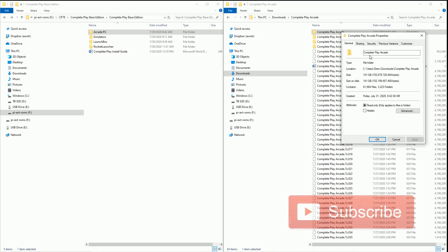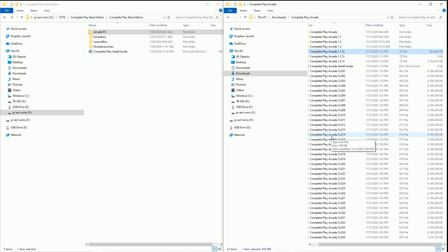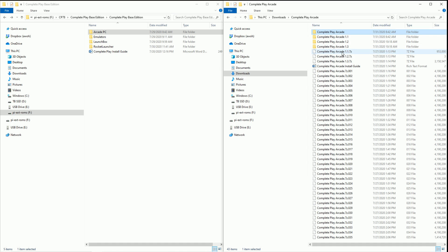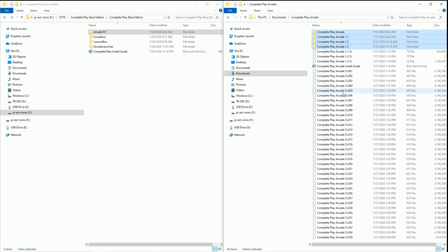The entire complete play arcade set is 141 gigabytes, 152 billion bytes. There are three updates here. First off, you have lots of zip files. You want to go ahead and unzip 00.1 with 7-zip. That's your main arcade pack, and then you have three more files. These are three separate files, so you want to unzip each one - unzip, unzip, and unzip all three. You're going to be left with these four files from all these compressed files.